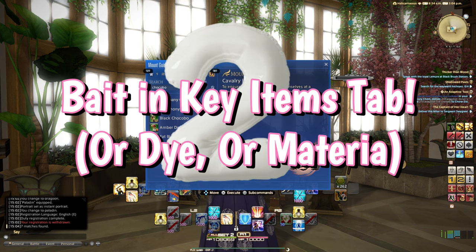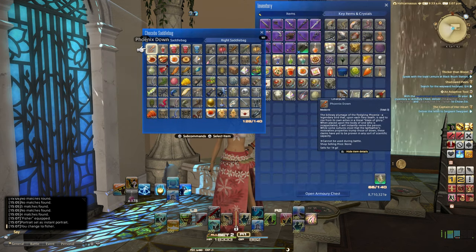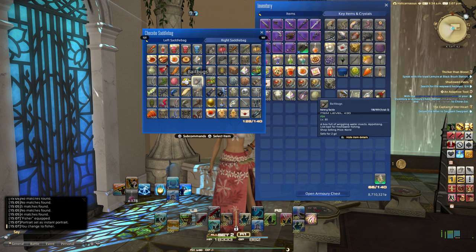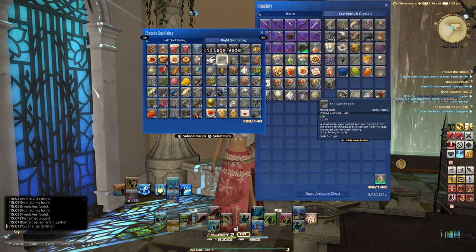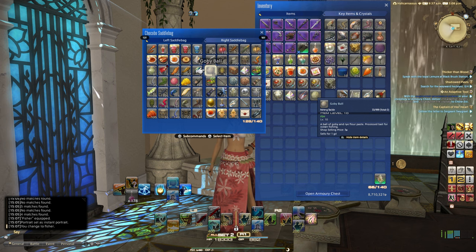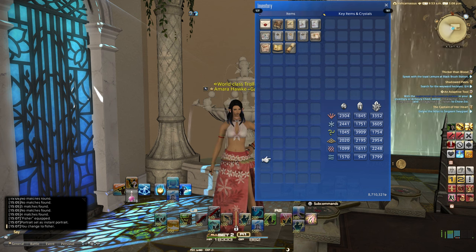Number two: bait in the key items tab. Anyone who spends any amount of time fishing has this — the tab of shame. Whether it's on a retainer, in your saddlebags, or taking up a portion of your inventory, it is the lures you need for the fish you catch on the regular, whether in the world or on the ocean fishing boat. So much wasted potential — look at it! And as for exhibit B, well, look at this: the key items tab. You can hear the wind passing through the barren landscape.